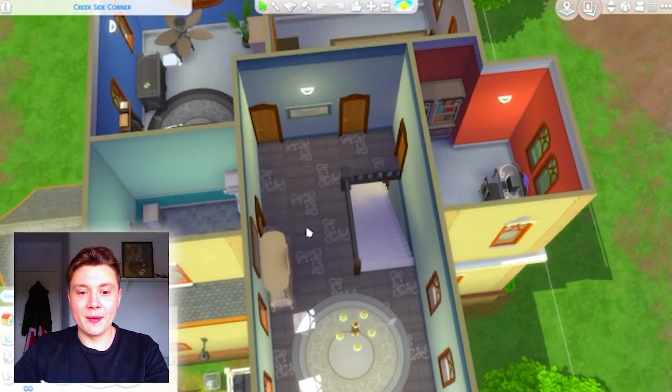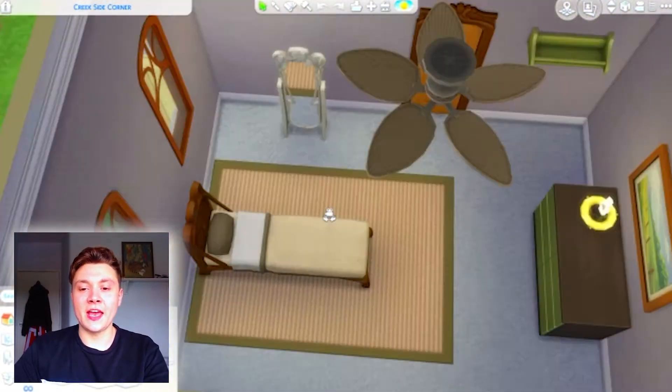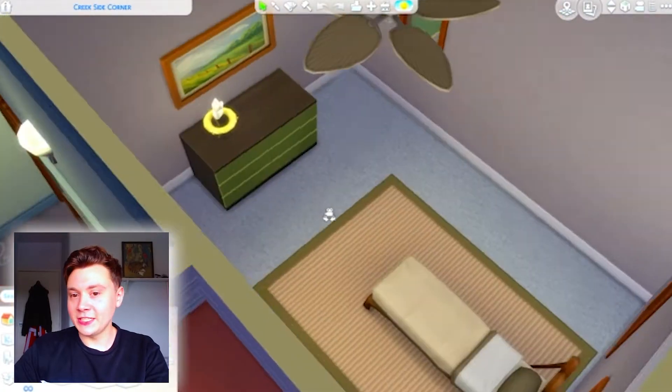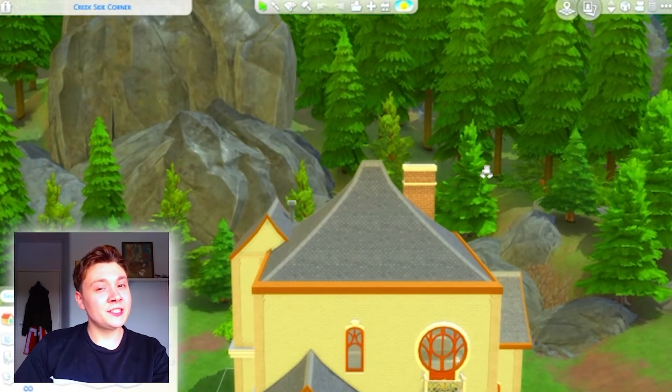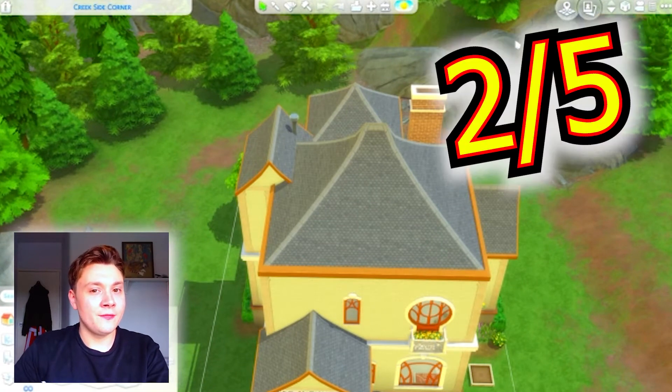Going upstairs again, we just have those bland empty rooms. Look at this single room - it's just a bed, a mirror, an empty shelf, and an empty dresser. They did try to make the roof look a little bit interesting, so I am going to give them a two out of five for this one.